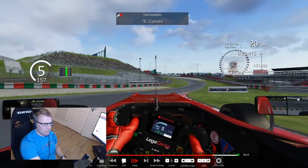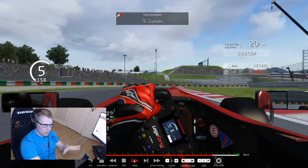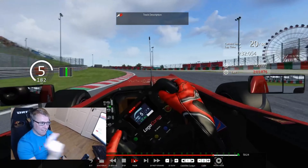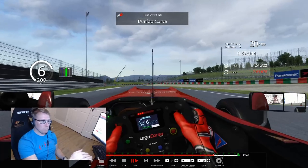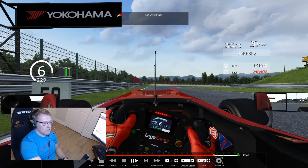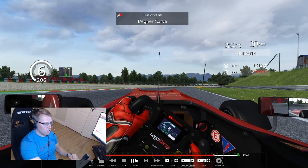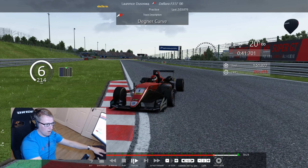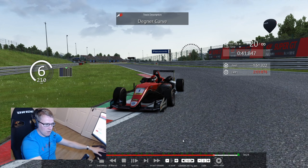Embrace the understeer there. As soon as the understeer grips up and you feel that nose going to the right, then you can get committed to that throttle. And the throttle is pinned all the way up this hill. This is why I run a good bit of aero — just for corners like this. Get to the 50 here and lift off slightly. Don't be afraid to get lots of that curb — I've got lots of that curb there. Still perfectly legal because I have tyres on the track.